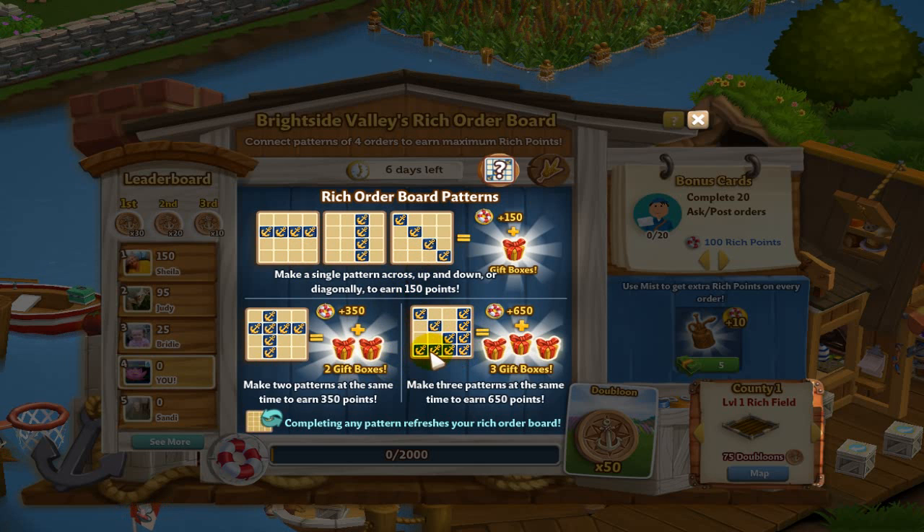This here is a little bit more complicated. It depends on what order you sell each of these to be able to complete the three patterns at once. If you run through and go straight down and sell all the way to the bottom one, it's going to ask if you want to complete the order, but it's only going to count it as one. So you have to sell these three, then sell these three here, and the same thing on the third row.